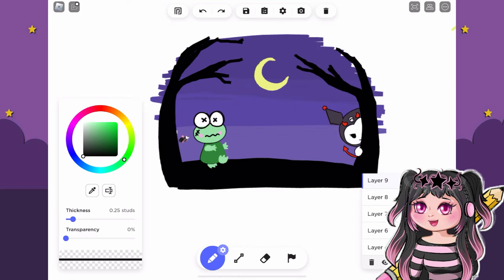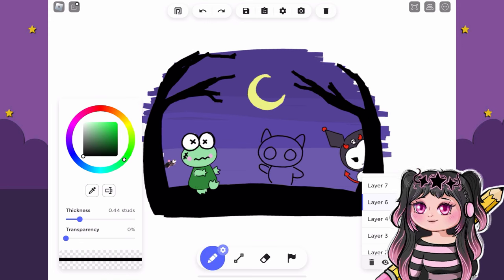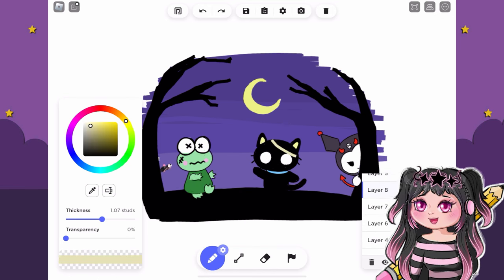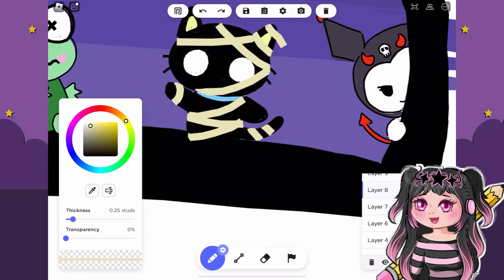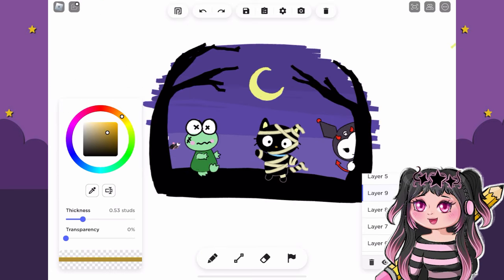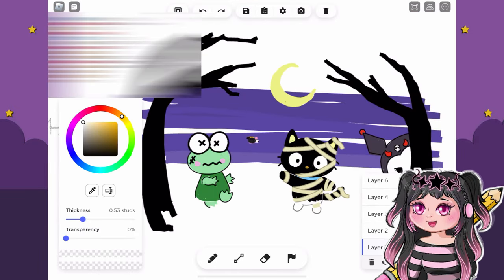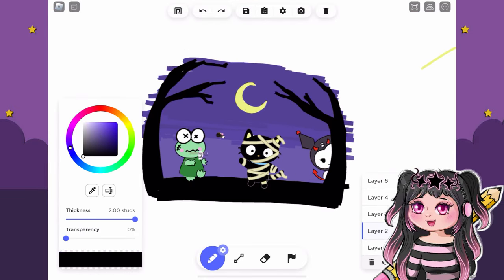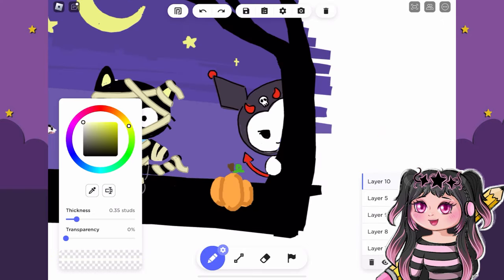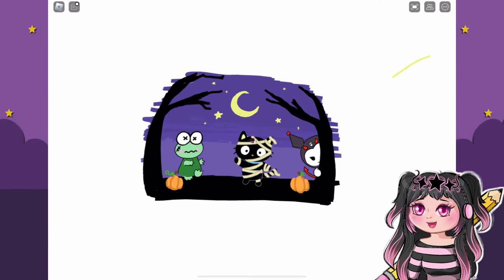Then I got scribbled on, but thankfully we were able to vote him out. So now we've got Kuromi. Let's go ahead and get some Choco Cat in here and turn Choco Cat into a little mummy — I think that would be so adorable. I was running out of ideas for what to dress them all up as, but does he not look adorable in a little mummy costume? I realized some of my layers were messed up, so let's fix that really quick, then add in some little pumpkins to complete the scene. And there we go — look at them, they're so adorable. I wish I could have fit in some more, but I was getting scribbled on. That's the best I could do.